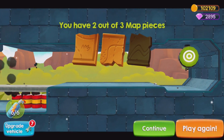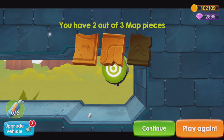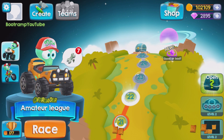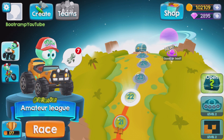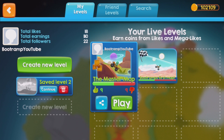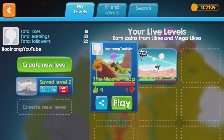I got two out of three maps — I should have gotten the third but didn't. Still, it's a complete run. I can continue and leave a like if I enjoy the level — I already did this map and gave it a like. Now over to creating maps — you tap on Create, and you can actually earn gold when people play your map to upgrade your vehicle.